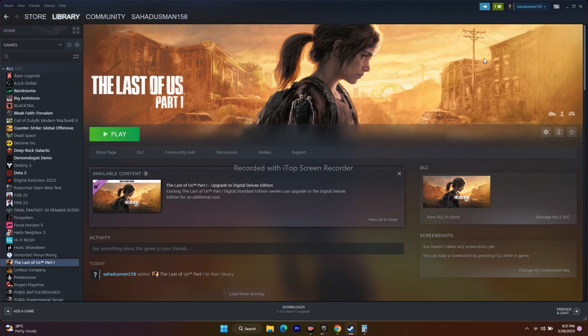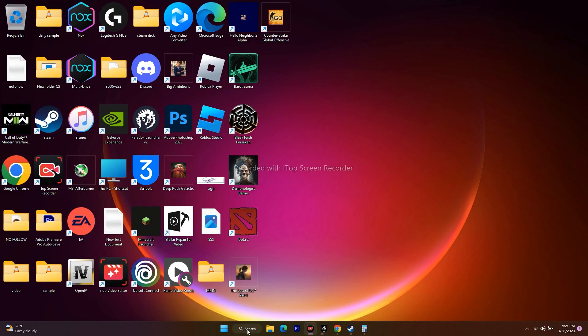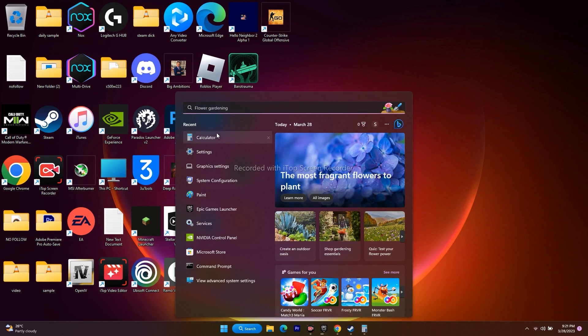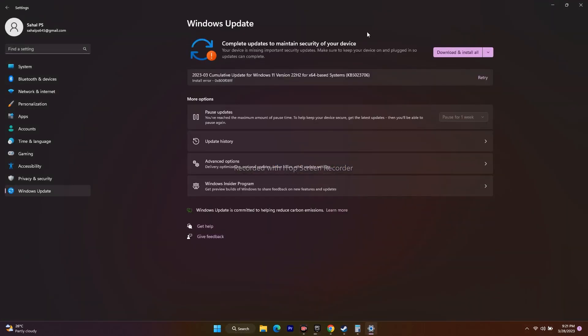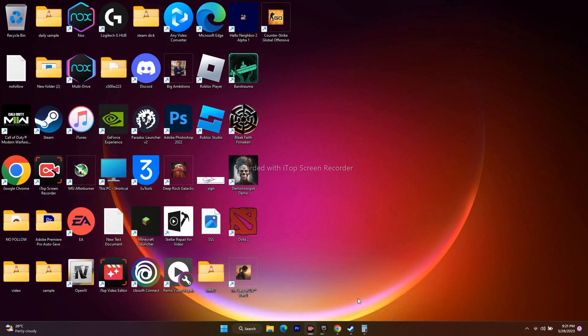Next, update Windows. Go to Settings and click on Windows Update at the bottom. Make sure Windows is fully up to date — download and install any available updates. Running a game like The Last of Us requires Windows to be on the latest version. Once updated, go back and try to launch the game.